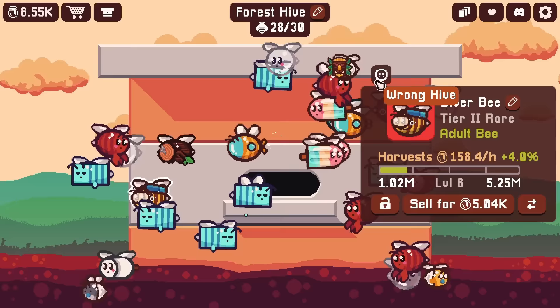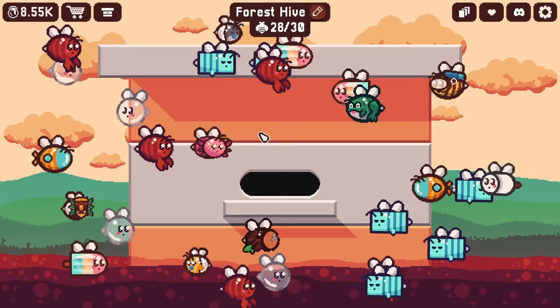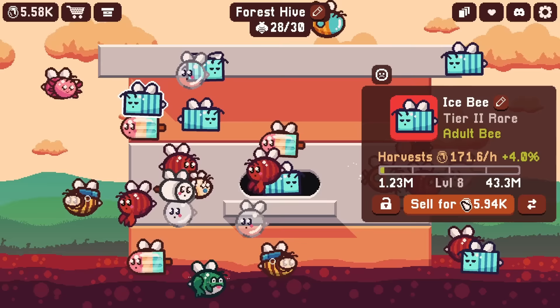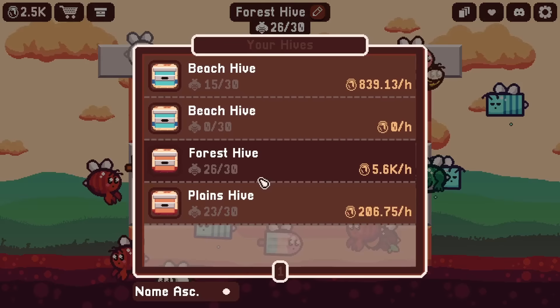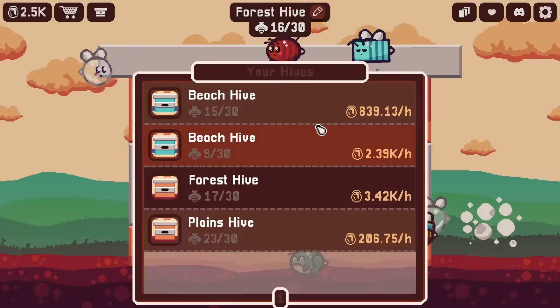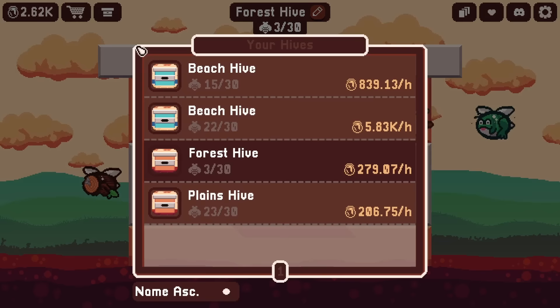They're kind of all like that - does that affect their production? I think it might, they're losing the harvest bonus. That's interesting - so these guys just really don't want to be here. I only have 8,000 honey and it costs 14,000 to get a new one. But even with their bonus not being as strong, they're still getting 5,000 honey per hour - pretty good. Actually these ice bees sell for a lot. So here's what we'll do: sell all the duplicates, and that gives us enough to buy another beach hive. That way we can transfer all those bees to this one so they can get the bonus back and keep the really good earning bees in their own place. We're effectively moving all the bees over here because the forest bees really aren't doing it.